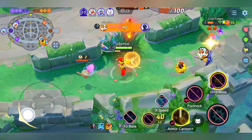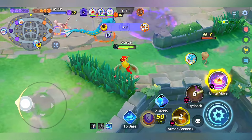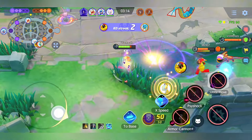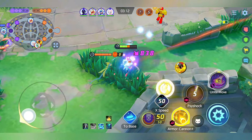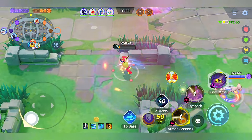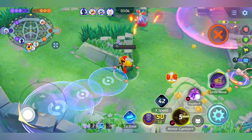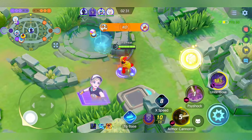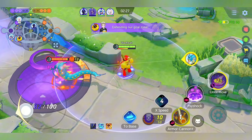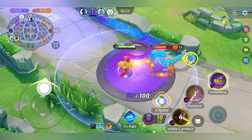Look at the Armor Cannon damage — even if you don't directly hit the opponent, there's a bounce splash that will still hit. As you can see the splash is there. I will die here because the enemy finds me, but take note that when you stack the passive, your basic attack hits like a flamethrower.